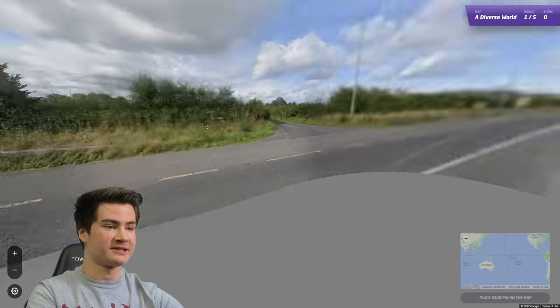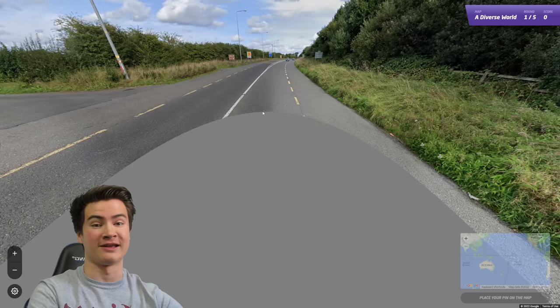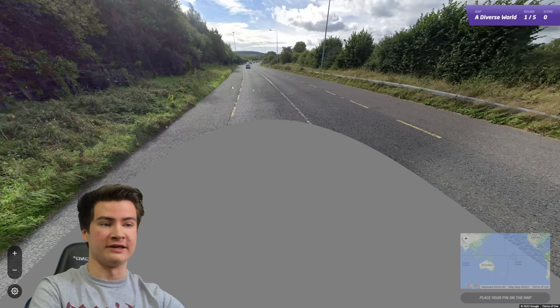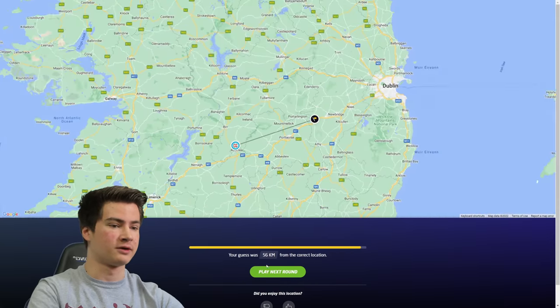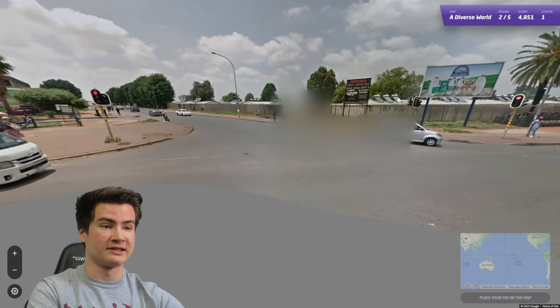We're just going to do some streak attempts and hope it goes well. You can see that this gray blob is what blocks out any of the car meta we might have, and where the compass should be in the bottom left, it's not there. So first round here is pretty easy - we got these yellow dashed lines for Ireland, so I'm going to try to go pretty quickly through these and see if we can get a good streak going on this mode.